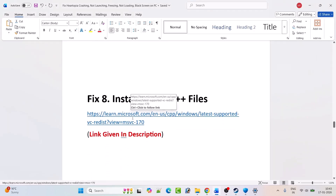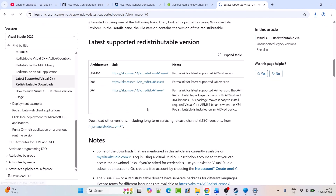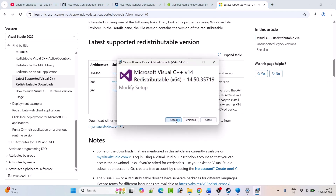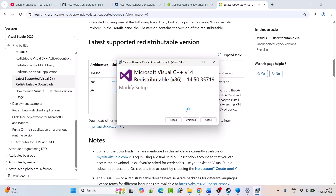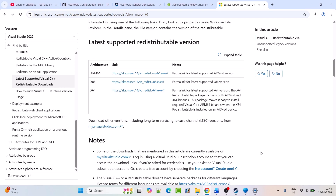Fix 8: Install Visual C++ files. Go to the Microsoft website (link in the video description), scroll down, and download both the x64 and x86 versions. First click on the x64 version — if you see a Repair option click Repair, if you see Install click Install. Install both versions, then restart your PC (this is a must). After restarting, launch the game and check.